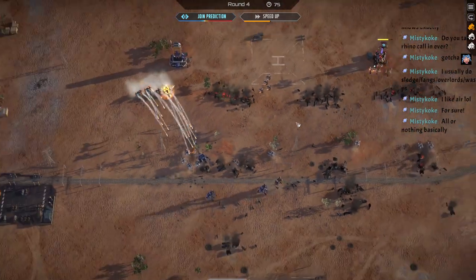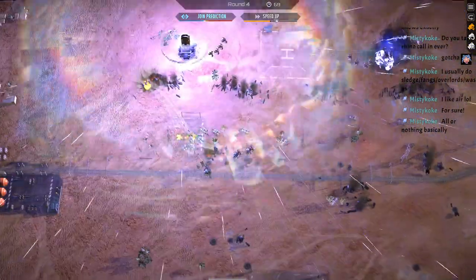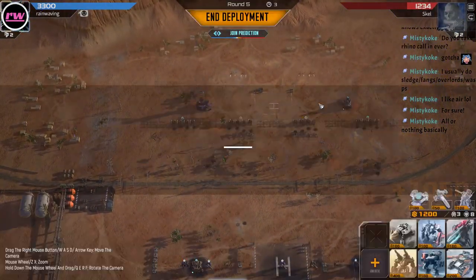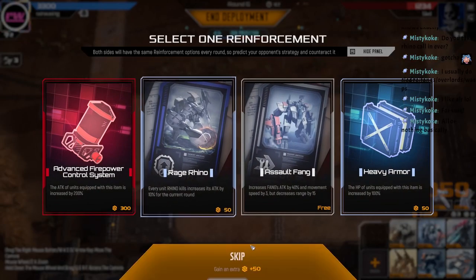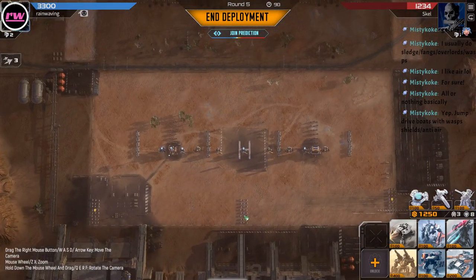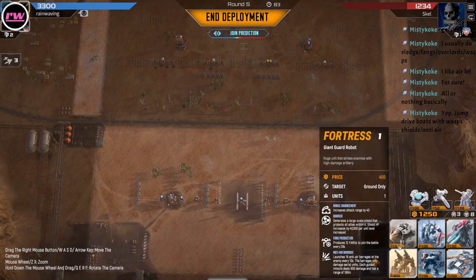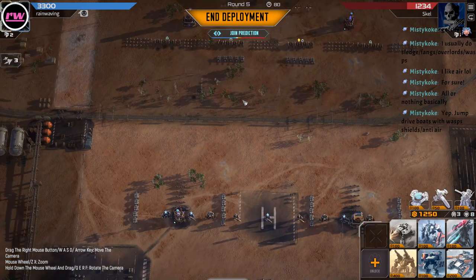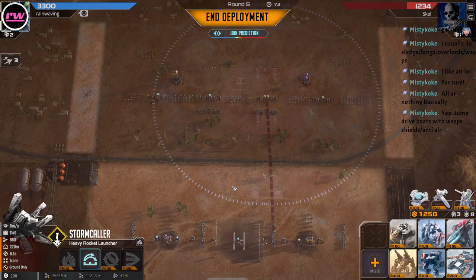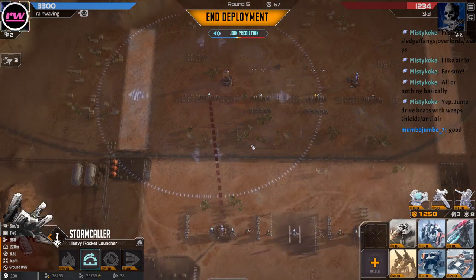It's all or nothing, especially when the other person goes hard into it — it's like excuse you, I was already trying to set up my air. That's normally where I die: I go a couple units in the air and then they spam down four overlords or something. Jump drive boats — they're so cool, I like them a lot. How's your mantis going Mumbo? He's got a bunch of storms now — that's good.